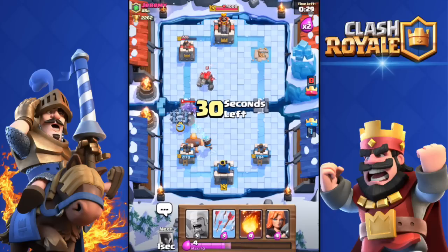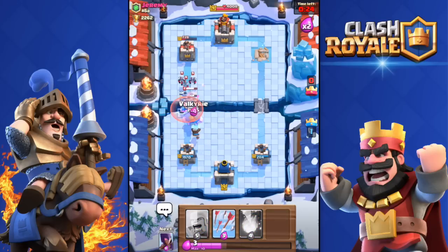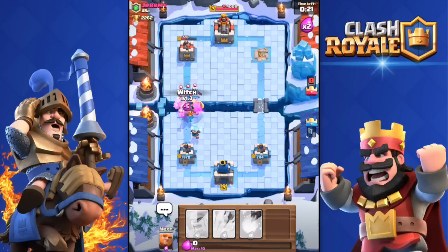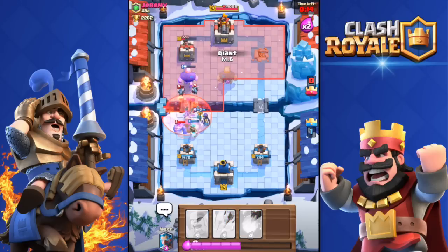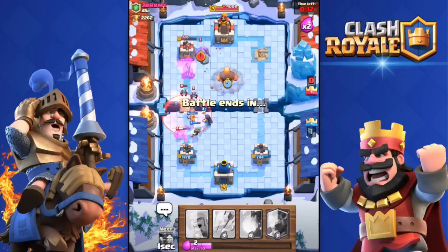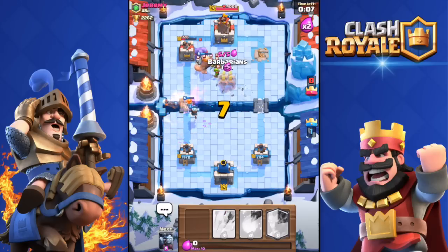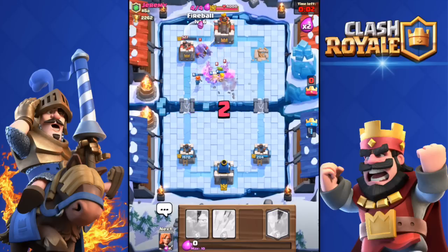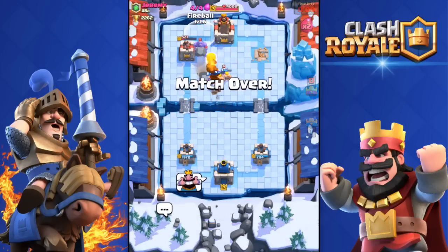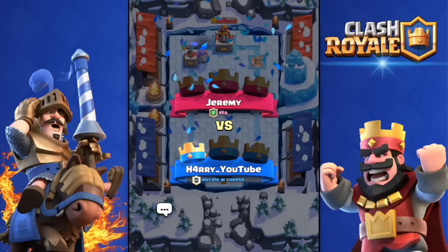He deploys the Golem now. Valkyrie down — he zaps my minions but I kill his Golem pretty easily. About to kill them all. Let's see if I can get the two-crown — come on! He won't let me get the two-crown. I'll Fireball his King Tower. Well played — that worked pretty well.